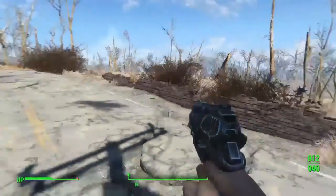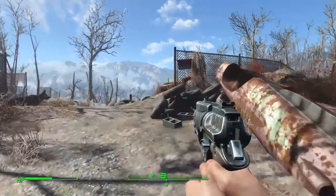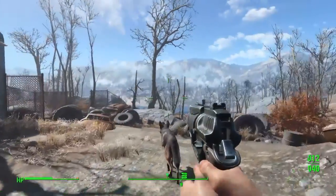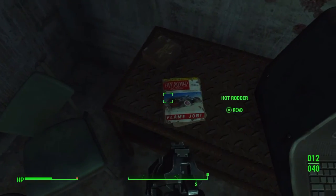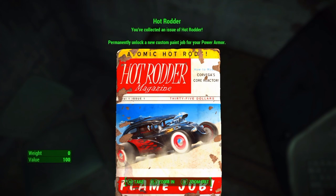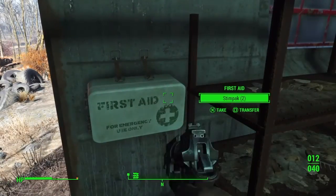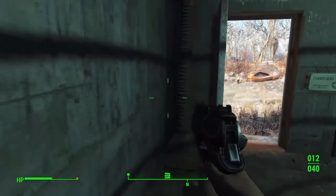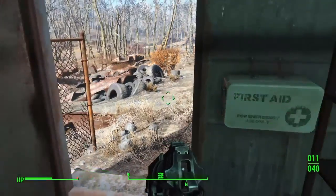This is the fifth and final location I'm going to show you today - the Robotics Disposal Ground, which is like a dump of old cars and stuff. Don't judge it, it's full of awesome stuff. Go into the door and check out the terminal. There's a Hot Rodder magazine issue that permanently unlocks a custom paint job for your power armor. When you get power armor - in the mission where you go to the museum and help someone defeat an enemy - this will come in handy.